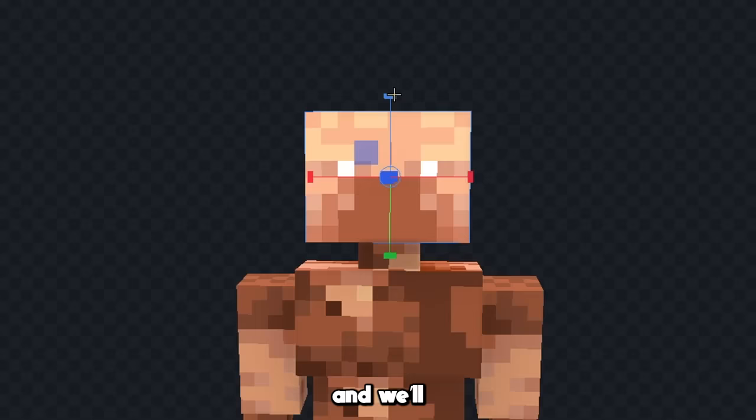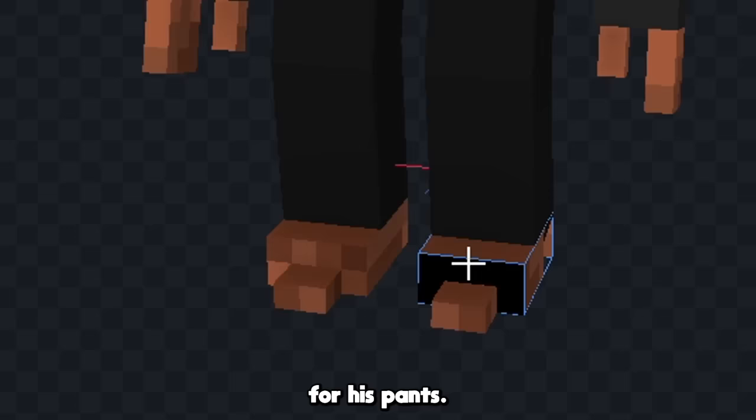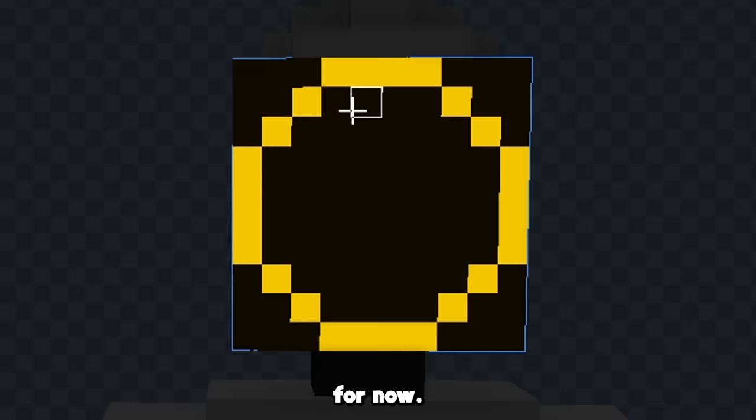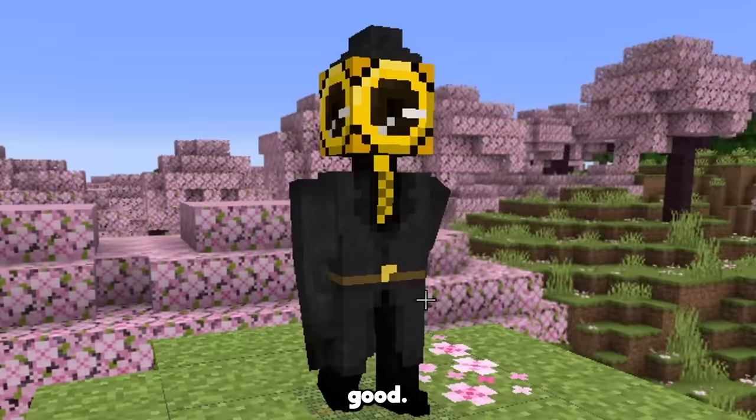Now let's also add his hat on top like this, and I think that's looking good, so it's time to color him in. I'm going to color his body dark gray like this, and we'll make it slightly darker for his pants. Now let's color his shoes and his hat as well, and finally we'll color the clock, and now it's time to start adding the clock and let's add the hands on it like this. Now we'll add a few more details to his suit, and we'll give him a trench coat like this, and let's add a belt over top as well. Now finally let's give this guy some texture, and I think that turned out good, let's see how he looks in game.